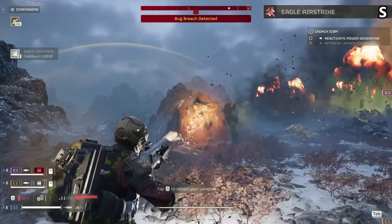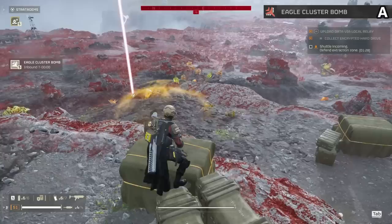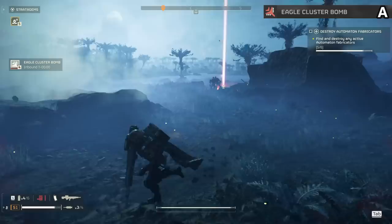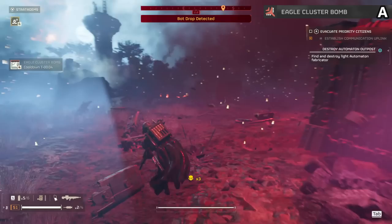The Eagle Cluster Bomb is an A tier item and the best horde clear in the game. It covers more area than anything and usually gives you upwards of 20 kill streaks every single time. Not my go-to on bots because you want more tank kill potential, but for bugs it's always going to get rid of bug breaches and save your butt constantly. The heavy amount of team kill potential places it a bit lower, but having at least one of these on the team is a game changer.